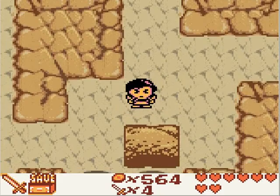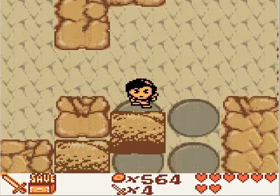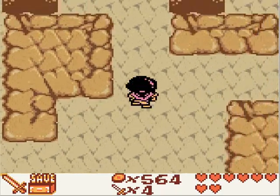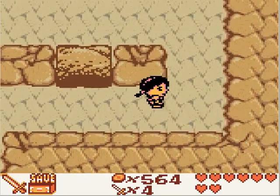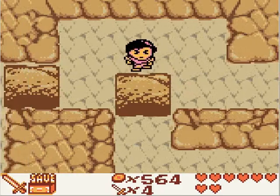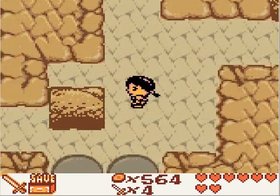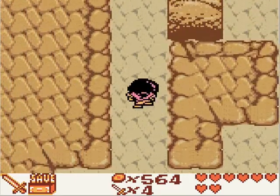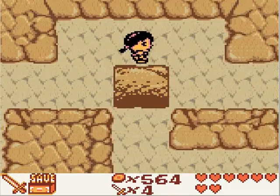The first block we want to get rid of is this one. Now we should take this one to the right. The only thing you can really do wrong in this one is push the first block up and not to the right.